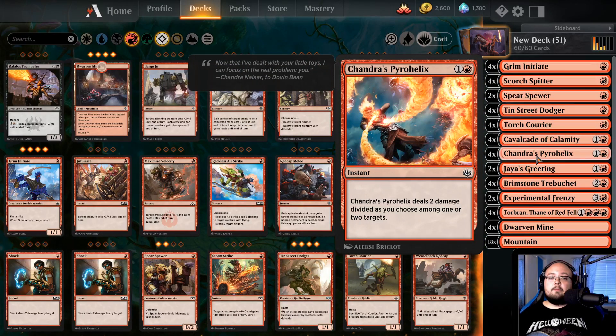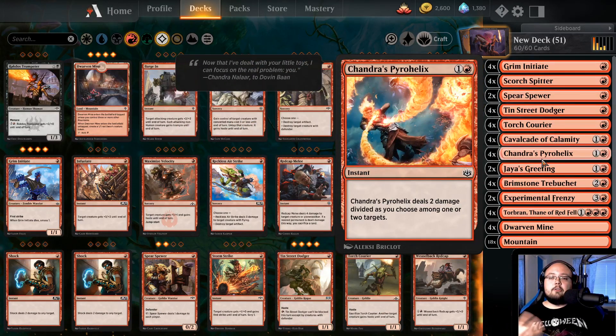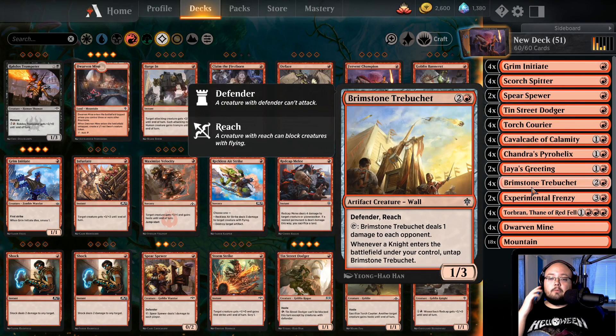We have Chandra's Pyrohelix — mostly because Torbran also works with it, so we can actually deal 3 damage to 2 targets rather than just 1. And Jaya's Greeting as well as Sword of Removal, with a way to fix what we pull next time with the Scry.